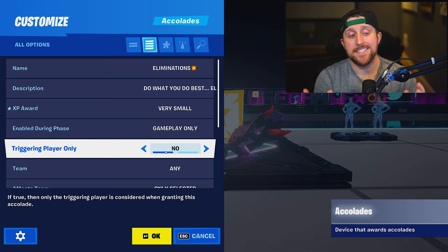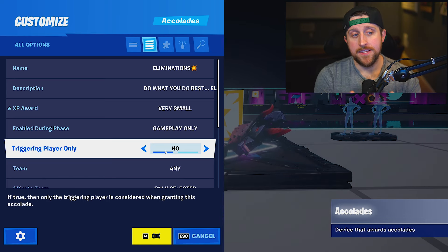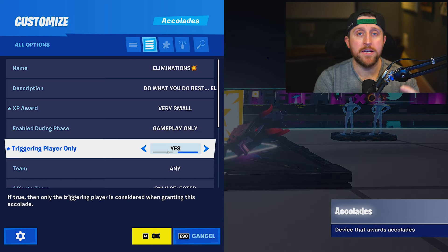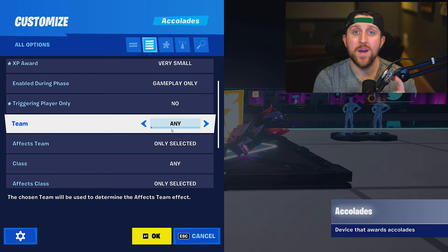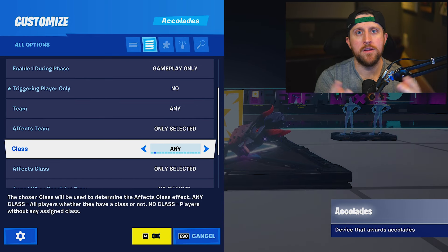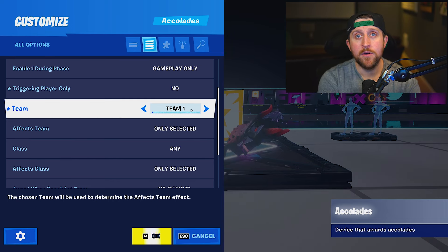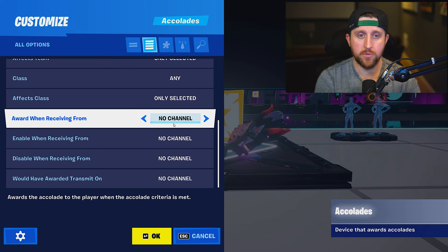The next setting is 'enabled during phase' — you can keep it on gameplay. The next setting is 'triggering player only.' For this instance, we're going to set this to yes because we just want the player that got the elimination to receive XP. If you have a team game mode, you'll want to keep this to no and specify which team or class can receive it — for example, if team one plants or defuses a bomb, just that team would get the XP.